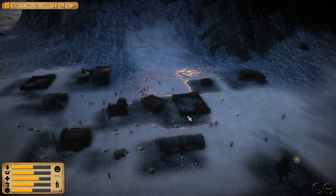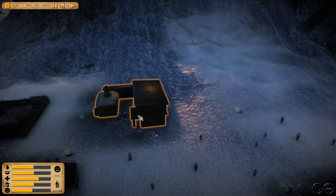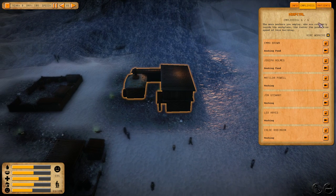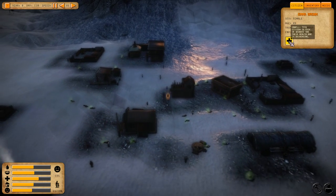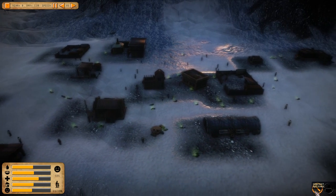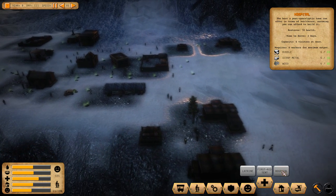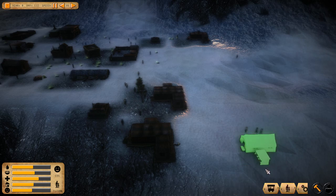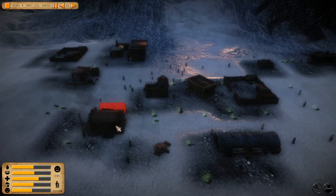So many rotting bodies — the crematory should be working overtime. Let's see if we can watch them drag a body. Treatment capacity and employees — a citizen is sick or wounded and their health bar is decreasing. We probably need more hospitals; it serves three per day, six at once.